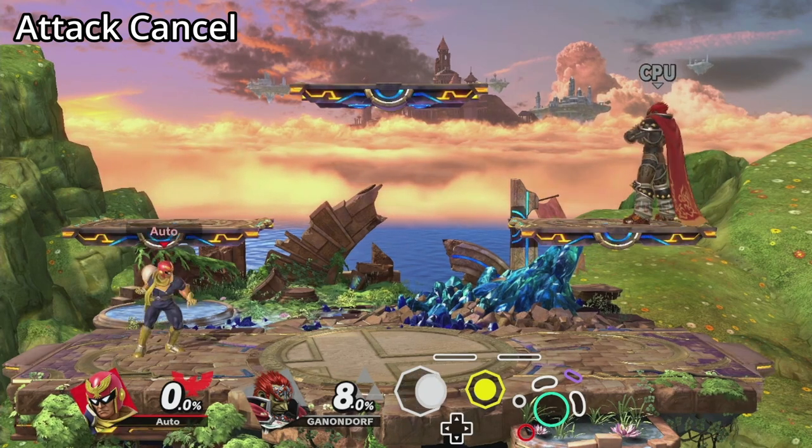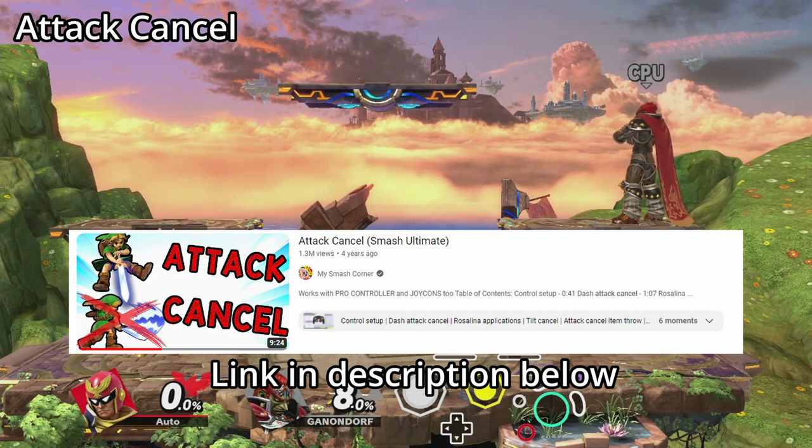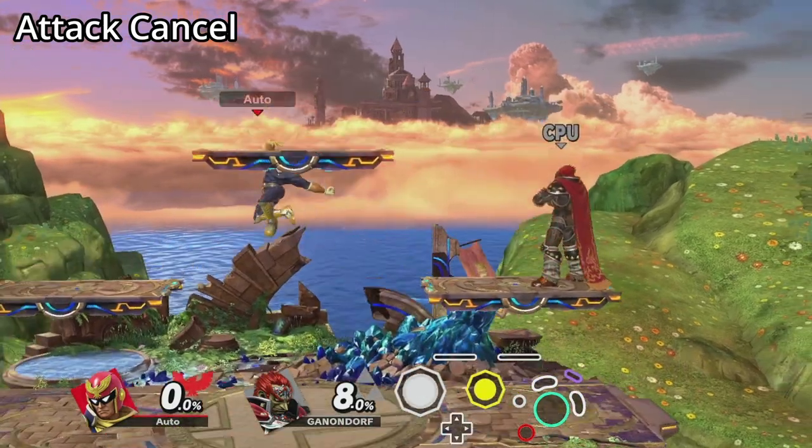For more information about attack cancelling, refer to this video — it goes into more detail on execution and use cases. The final thing that sets attack cancelling apart from Ultimate is that you are able to short hop and full hop an attack cancel.